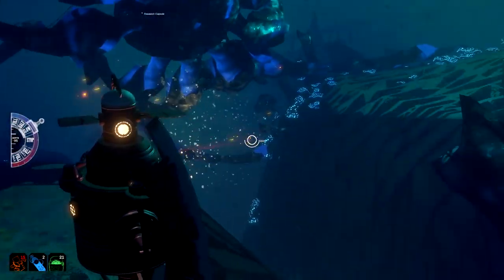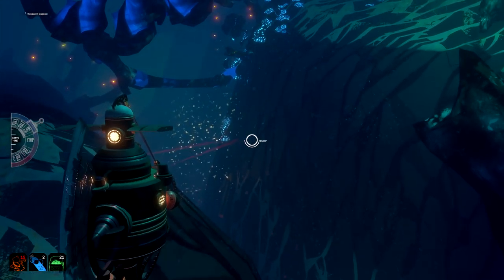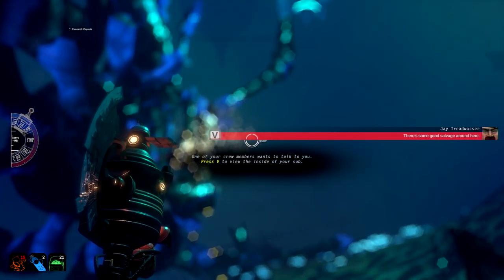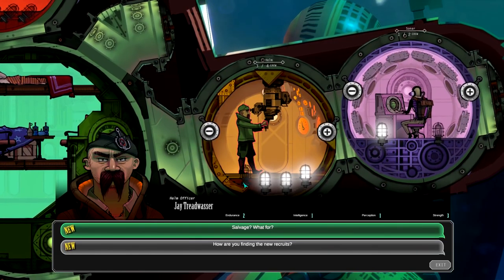The demo I played showed off a few systems in the game — one being the submarine that you control and maneuver around these open environments, but the other that I found really interesting is that you can press a button at any time and get a cross-section of the submarine where you can view your crew. Give us a rundown of that.